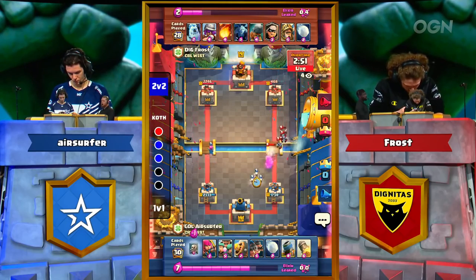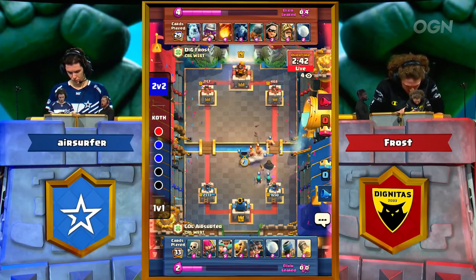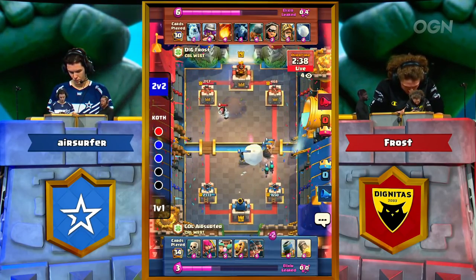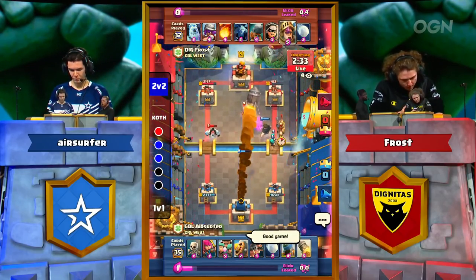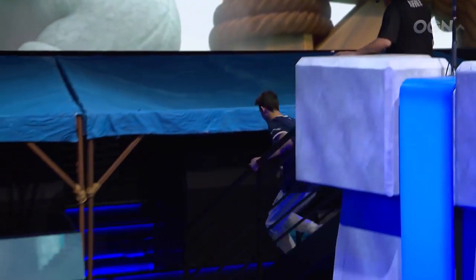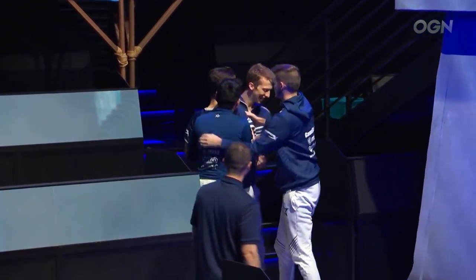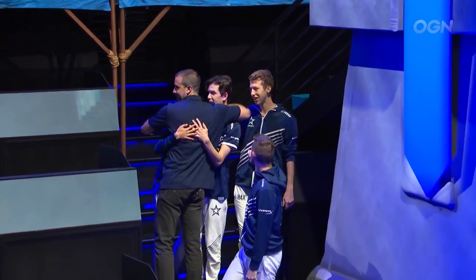Just a Rocket and Snowball away from a Complexity sweep over Dignitas. The question has to be asked — what does Dignitas need to do to get another win? They've fallen four times in a row after a great first showing, tried switching up their 2v2 and 1v1, but Air Surfer today really, really showing up. You can see how happy he looks — a much more comfortable player this time around. He was already great coming into last season.